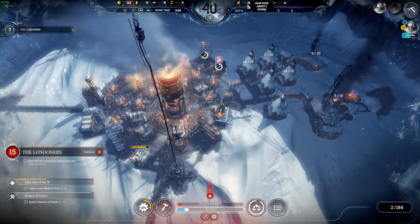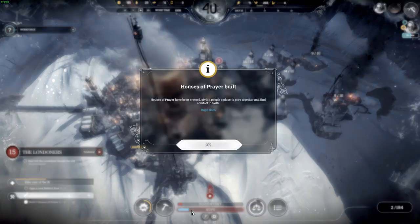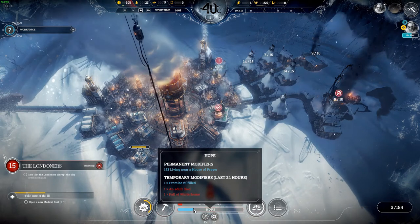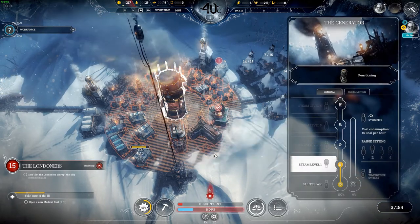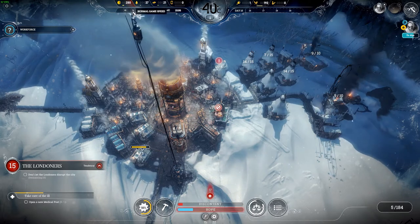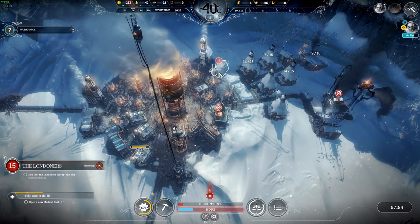The food problem and coal problem are pretty much solved — I want more in store. Hope is slowly rising — house of praise has been erected. Give the people a place to pray together and find hope; hope arises. But people died — yes, that's a bad thing. But we've got enough coal. The main problem now is I need a steel hub.